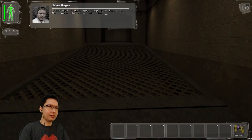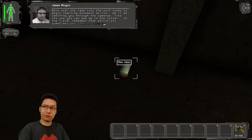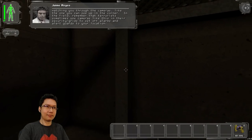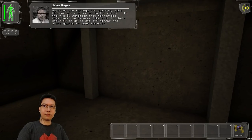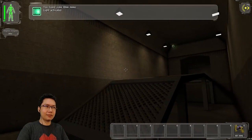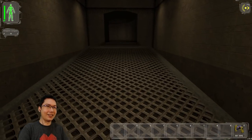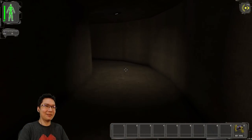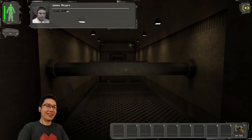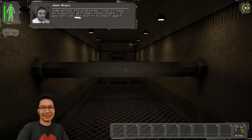Congratulations, you completed phase one. Move over the ramp into the next rooms to begin learning movement skills. We'll be watching you through the cameras. In the field, terrorists sometimes use cameras in their security grids to set off alarms and alert guards to your location. This game is so dark — I'm just gonna leave the flashlight on now that I know about it. There's even a dark room in the Half-Life tutorial. Totally Half-Life.